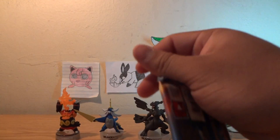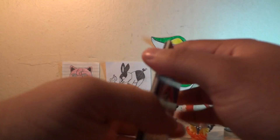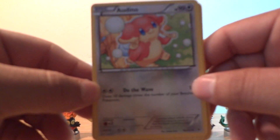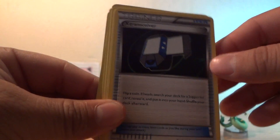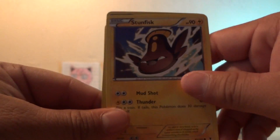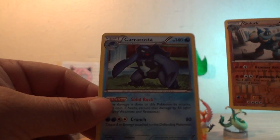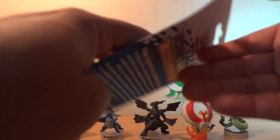Pack one starts off with a Lilligant, Cresselia, X-Transceiver, Blitzle, Foongus, Pignite, Trubbish, and Stunfisk. The reverse is a Golurk and the rare is a Carracosta — so two rares in that pack. Opening up the next pack.